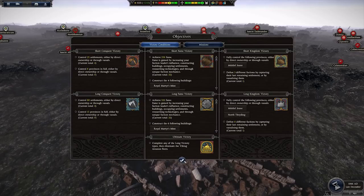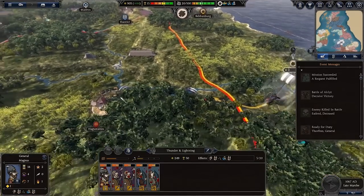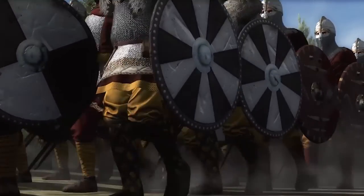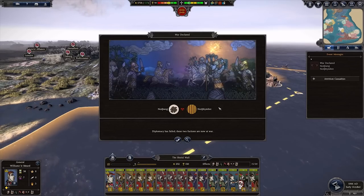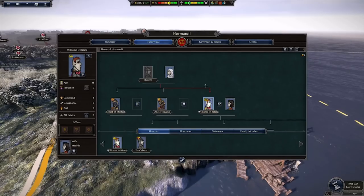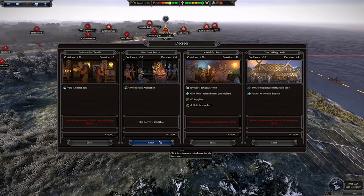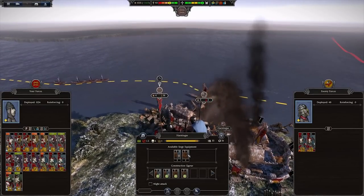From a campaign mechanic perspective, the only major change to mention — one that does have a pretty massive impact, much bigger than I anticipated — is the two turns per month progression system. Because the Norman invasion of Britain took place over a single year, the modders decided to limit the campaign as much as possible to within that period of time, which makes sense on paper but drastically impacts things like family growth management, army movement points, and other aspects of the campaign. For the most part I'm okay with it — I think it works — but it is something to get used to, especially with the long months of British winter.